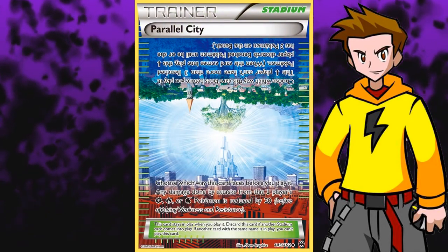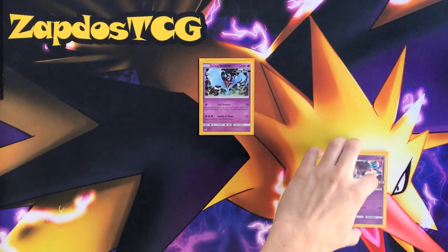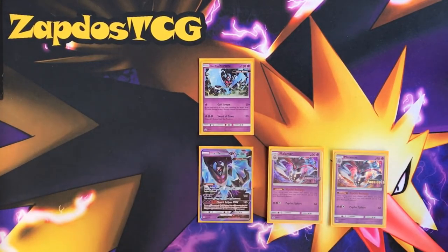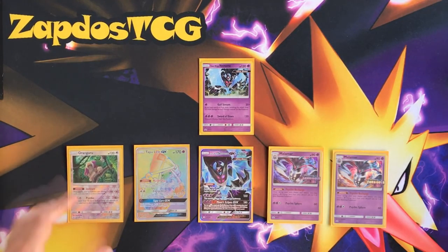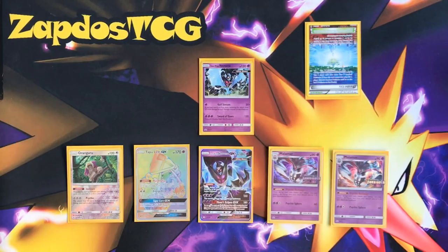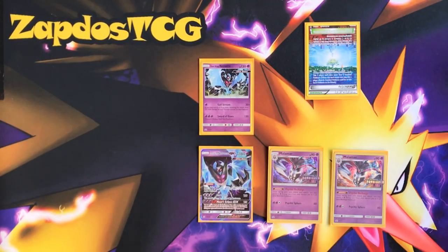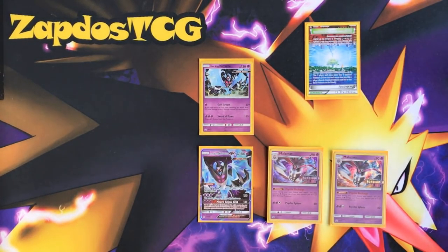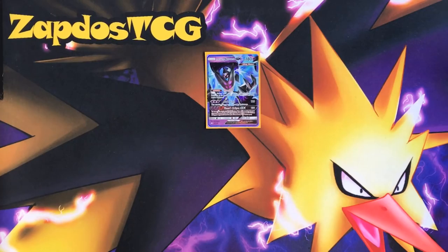First card on the list is Parallel City. As we all know, Malamar decks love and need their bench space. The amount of Malamar sitting on the bench is unreal - their Dawnwings Necrozma GX, their Oranguru, maybe their Lunala Prism Star. They use a lot of bench space, that is pretty clear. So taking away their bench space is just perfect. In most situations what they will do is get rid of everything except for 2 Malamar and a Dawnwings Necrozma GX, which means in that situation they won't be able to rely on a Tapu Lele GX on their next turn, as well as benching extra. So if you decide to knock out a Malamar afterwards, they will be stuck with only one Malamar in the best case scenario, which can slow them down immensely.